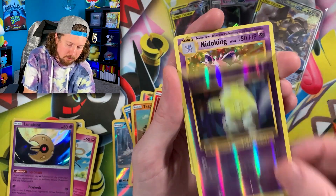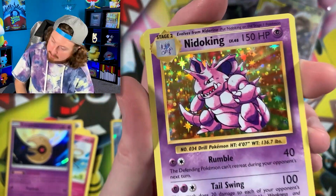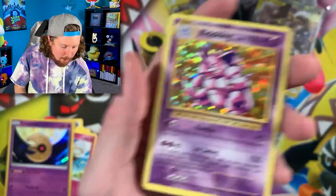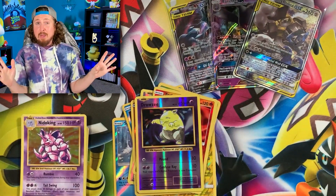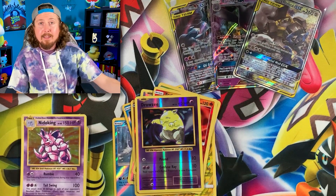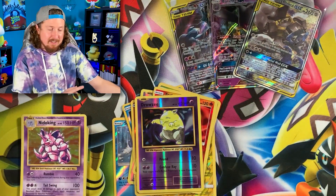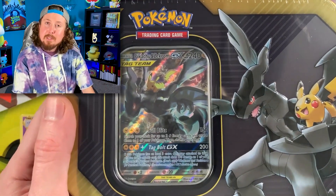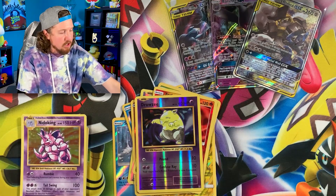And a Holo Rare Nidoking — gotta wake up! Holo Rare Nidoking, we'll take that. There's the code card. No Ultra Rare in that one, but I love that pack selection. We're going to skip the Mewtwo and Mew for now and put it to the side — we're going to save it. And we're going to skip the Pikachu and Zekrom as well and save those two for last. Let's go into Celebi and Venusaur next!